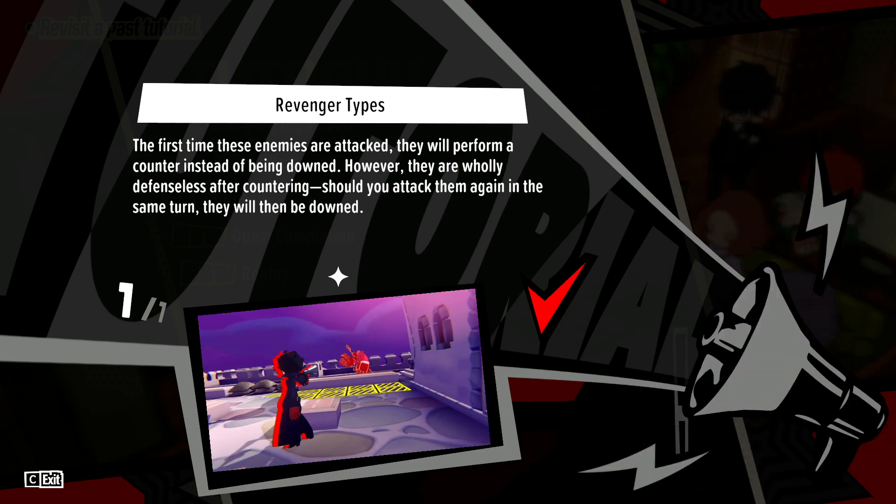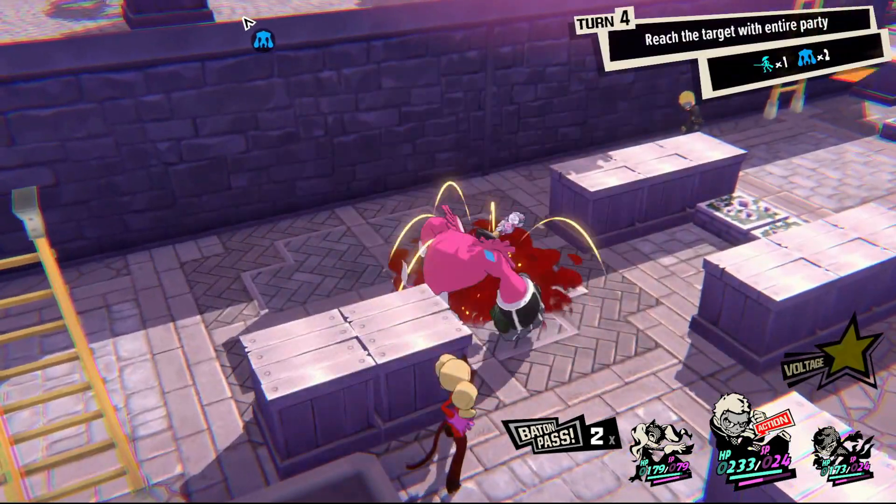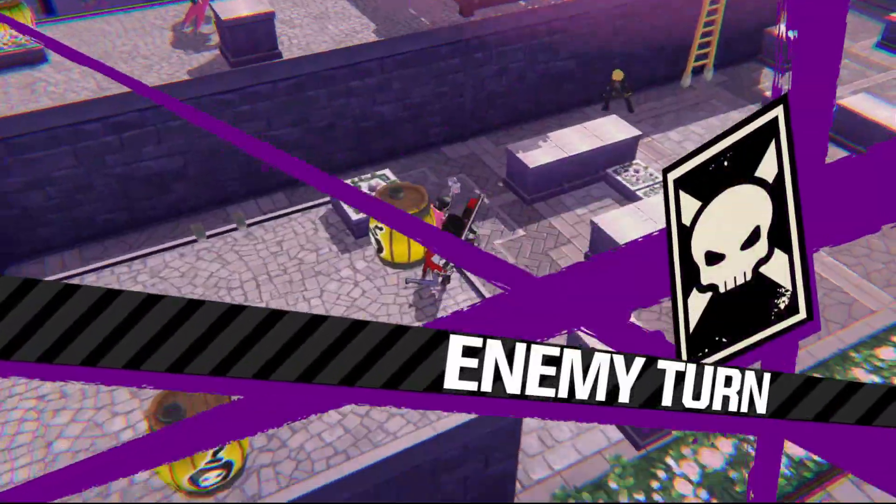Revenger types are a specific enemy type who counterattack when damaged. You need to keep an eye on the effective range of these units when you target them and stay out of range of the counterattack before you attack. Notably, once they execute this counter, these enemies immediately become vulnerable, so they're not too scary — you just don't want to give them the chance to deal free damage to you.